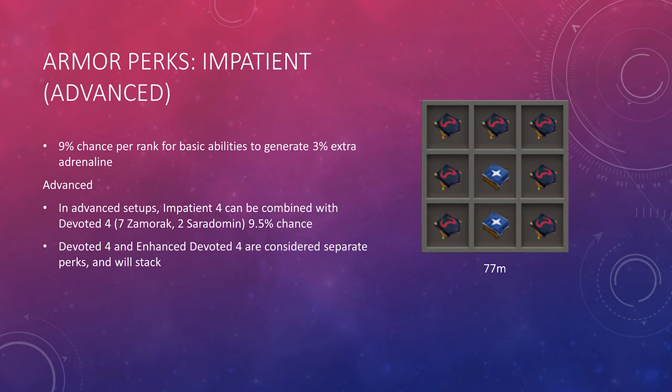The advanced variation of Impatient is Impatient 4 Devoted 4, with a 9.5% chance using 7 Zamorak and 2 Saradomin components. This is considered the best Impatient option at bosses where you're taking a lot of damage. The game sees Devoted 4 and Enhanced Devoted 4 as separate perks, meaning they somewhat stack — not additively, which would result in close to 55% damage reduction, but while Enhanced Devoted 4 is active, Devoted 4 can also proc, resulting in an extended time of taking no damage.